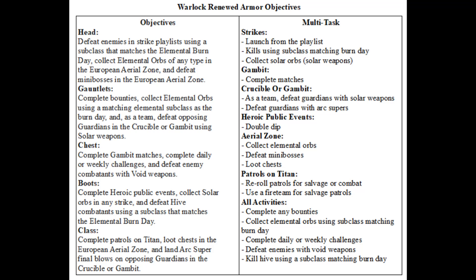Loot chests in the aerial zone. You will face many bosses until time expires. After time runs out, you will need to beat the boss. After you beat the boss, there should be hidden chests that appear. More chests will appear based on how many mini bosses you defeated in that round. Land arc super final blows against opposing guardians in the crucible or gambit — probably easier in the crucible.